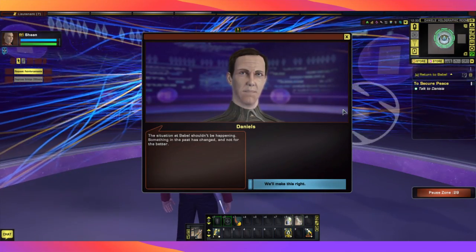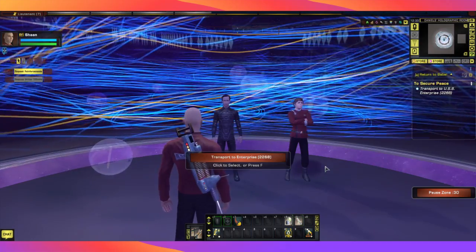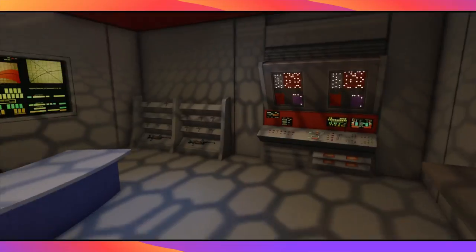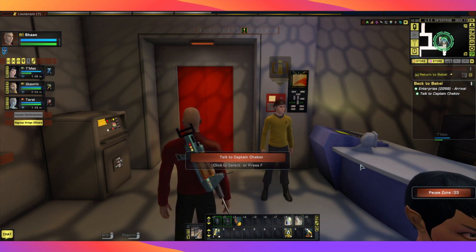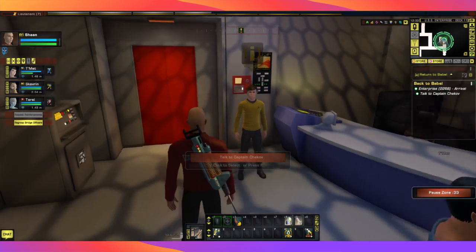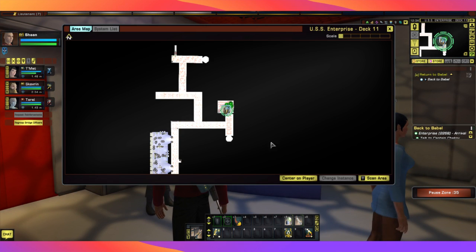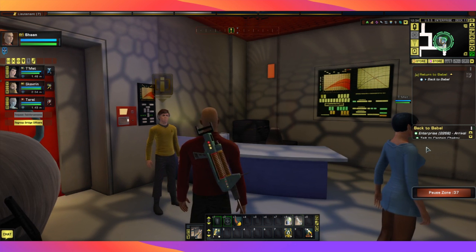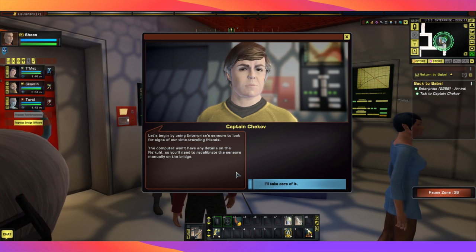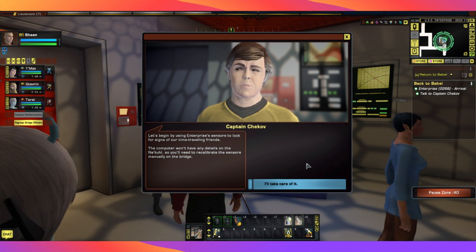The situation with Babel shouldn't be happening — something in the past has changed, and not for the better. We get to play with Chekov this time; it was Scotty last time, so this should be fun. We're aboard the Enterprise. We can open our map and have a rough idea of what's going to go on — this is a conference. Let's begin by using Enterprise's sensors to look for signs of our time-travelling friends. The computer won't have any details on the Nakul, so we'll need to recalibrate the sensors manually on the bridge.